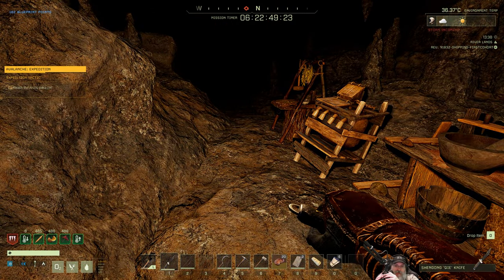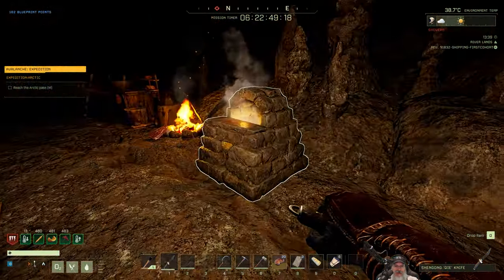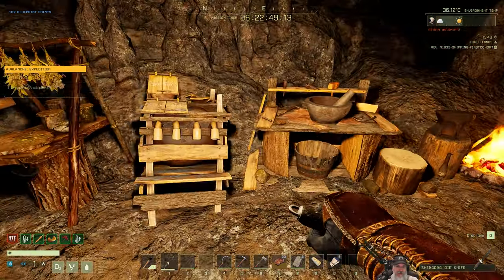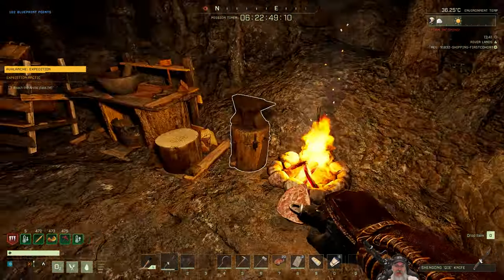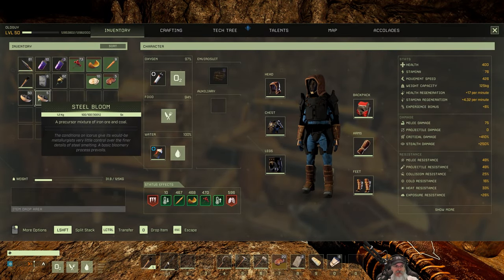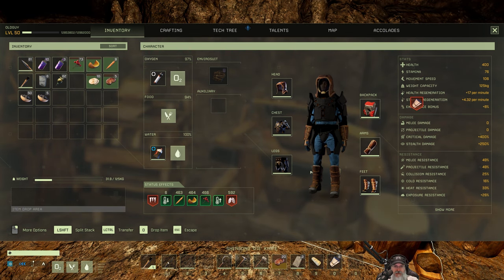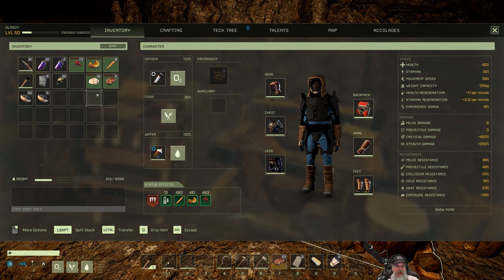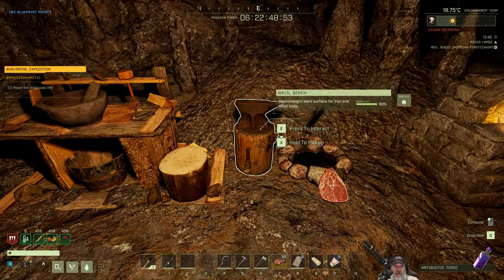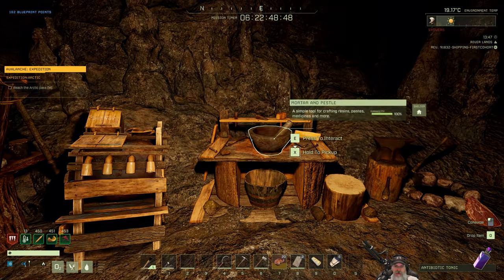Alright guys, I'm back for a quick update. It's been about an hour and 20 minutes or so. I mined out this entire cave, built all this stuff here, and made a whole bunch of steel bloom — 55 steel bloom. I made some antibiotic tonics which I apparently need to take right now, some flatbread for food for the trip, a bunch of arrows, and this anvil as well.